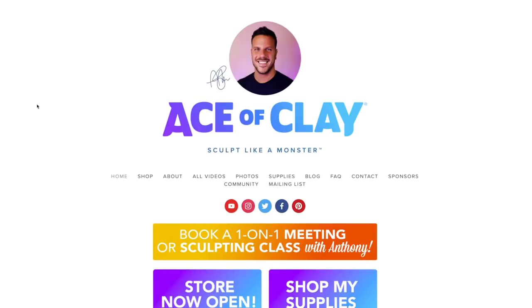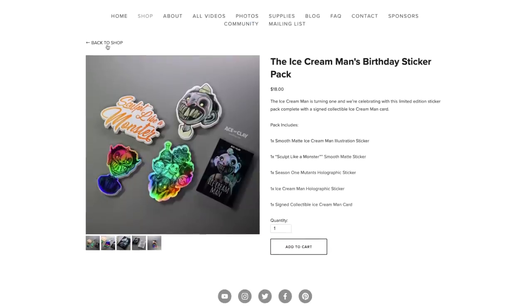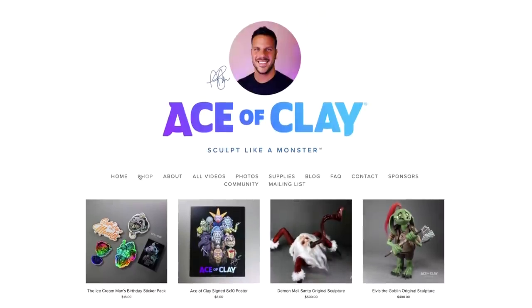I really enjoyed making him and I really hope you enjoy the entire process. Before we get into the video, I just want to tell you about my brand new online shop — it is aceofclay.com. Just click shop in the navigation. I plan to keep this stocked with a bunch of really cool things. Right now I've got a sticker pack, some signed posters, and some original sculptures from this channel. So be sure to check it out at aceofclay.com — it's also linked in the description box below. And if you haven't seen my other Poppy Playtime characters, check out my Mommy Long Legs video and my Huggy Wuggy video — those are linked below as well.